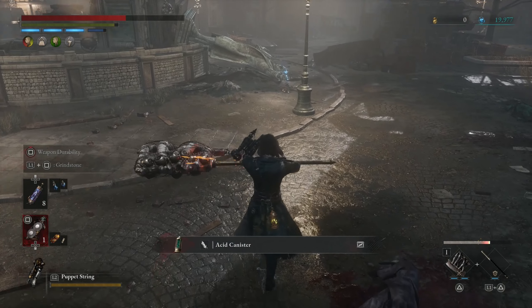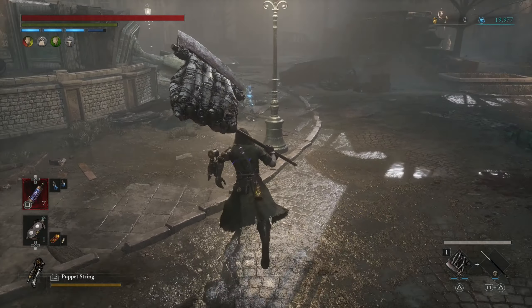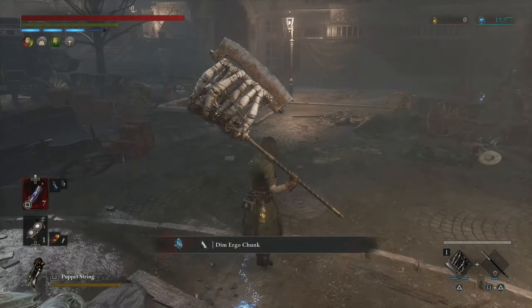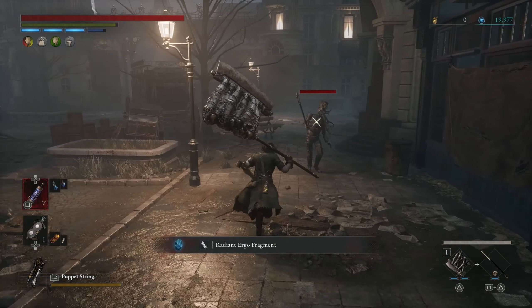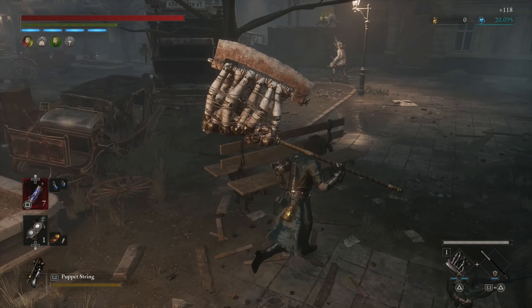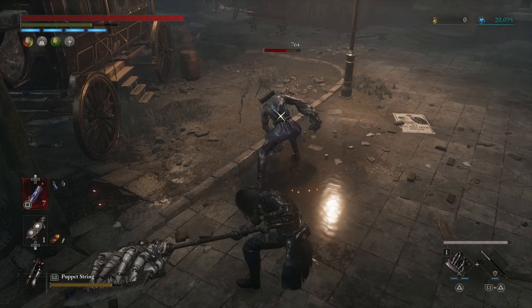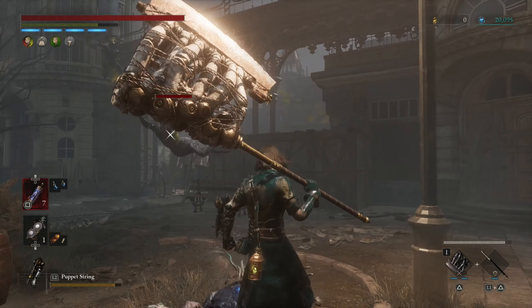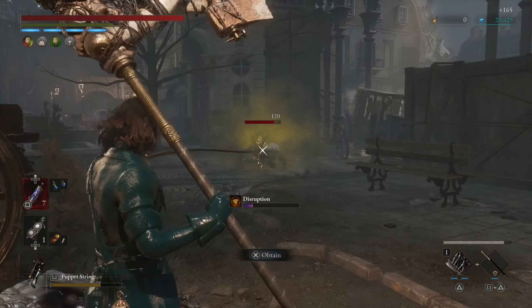Grab the acid canister. I think we should be good here — let me check my notes. Grab the ergo chunk. Grab the ergo fragment. Look over here. These guys are separate destructibles so be careful, they can run real quick. Come over here. Another dude — did we take you down? I don't think we did — it's you and the other guy in the back.